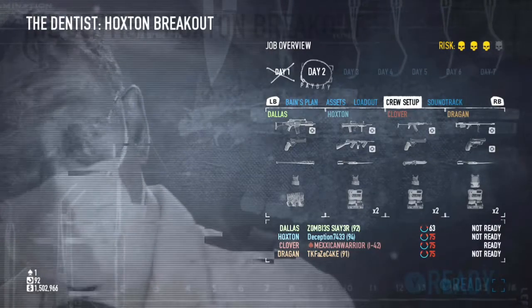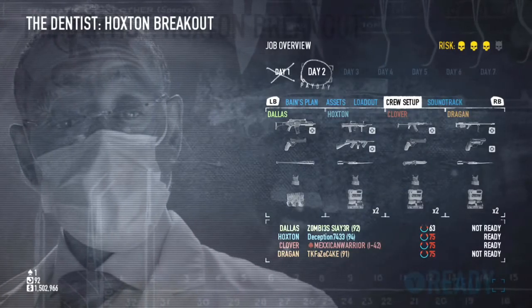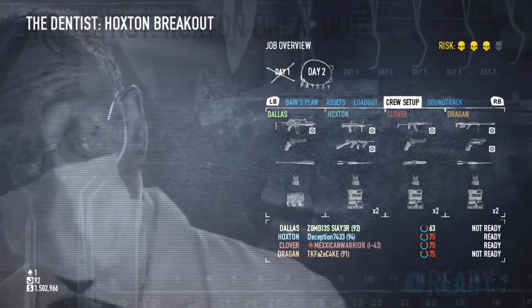What is up guys, it is COD WWZOMAS here and today we are going to be playing some Payday 2. This is on the Xbox One. This is a tutorial showing you guys how to duplicate the keycard in any mission that has a keycard.